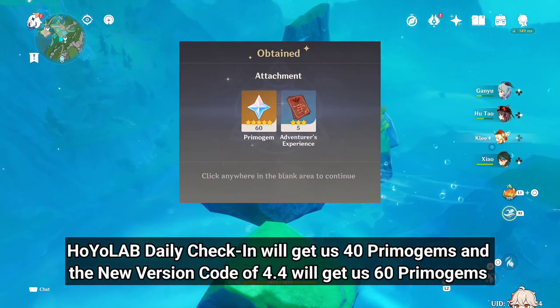HoyoLab Daily Check-In will get us 40 Primogems, and the new version codes for 4.4 will get us 60 Primogems.